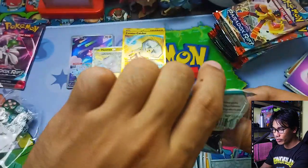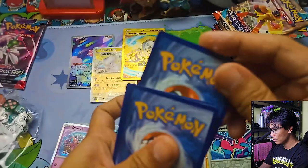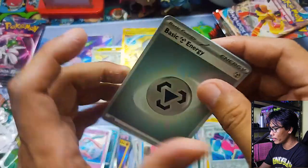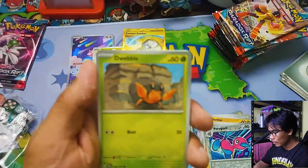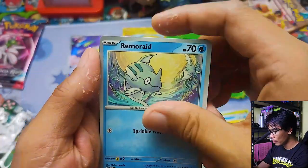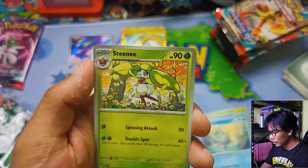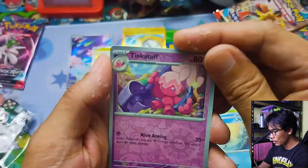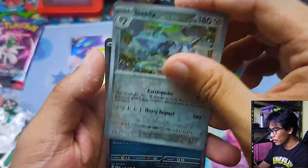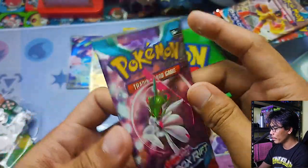Moving on to the second-to-last pack. Code card. Guess the energy — let's go with Psychic. Oh it's Metal. Boi-Boy Bouncy, Jyotek, Remoraid, Earthen Vessel, Medical Energy, Steamy. Tough Reverse Rare Steelix and a Holographic Eviltown.